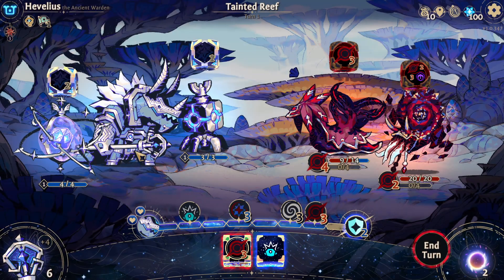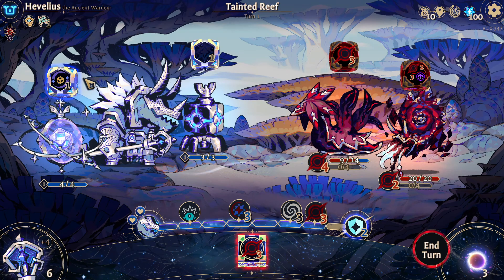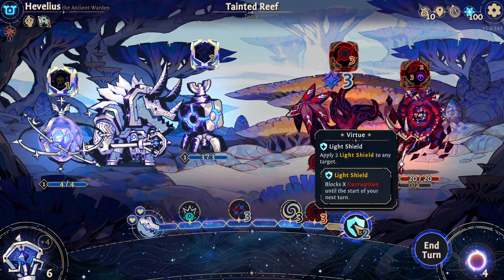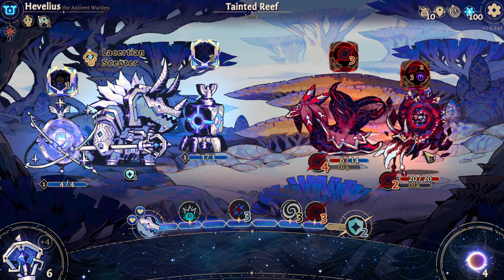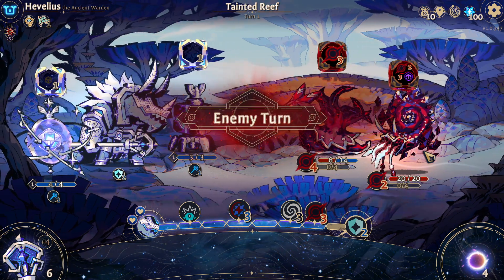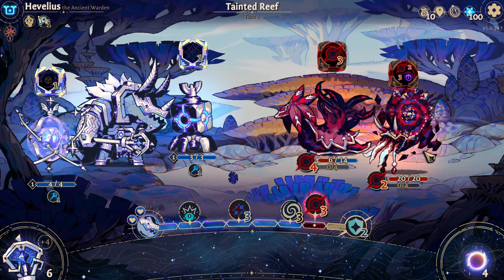What's the chance of you dealing damage? Actually, the chance of you dealing damage is pretty high. I'll block two damage. Light shield blocks corruption — corruption is the red stuff. Purification is the blue stuff. We deal mostly purification.